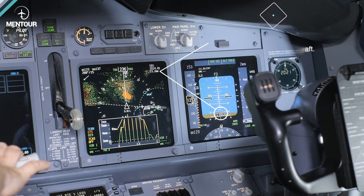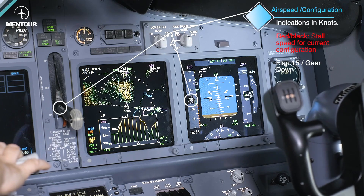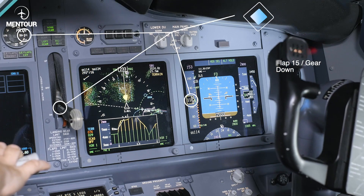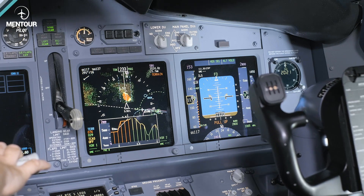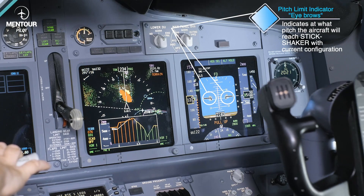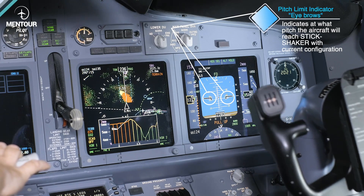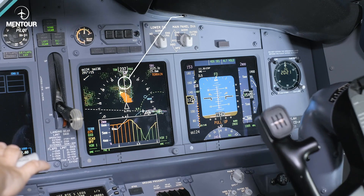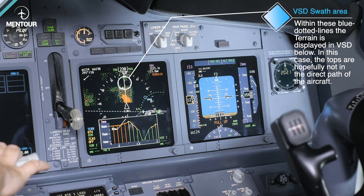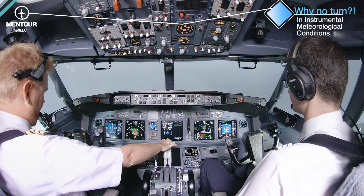Speed is decreasing — speed is still good. Radio altimeter increasing. Airspeed low. Pitch limit indicator. We still have a caution. Intermittent stick shaker there. Radio altimeter decreasing. We have a full level. Radio altimeter decreasing. We are climbing.